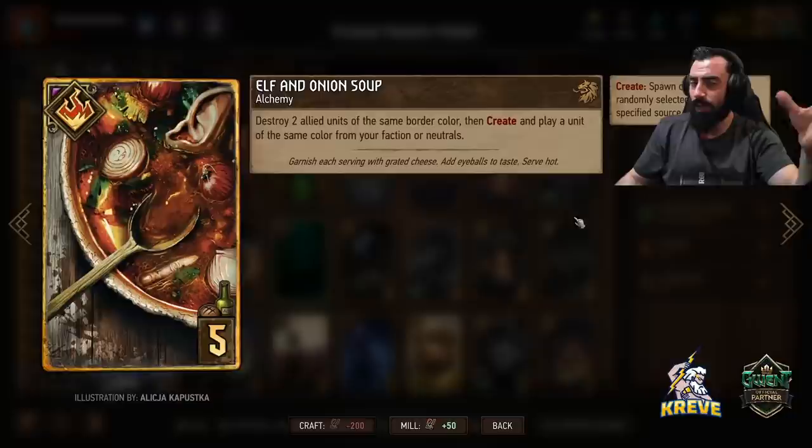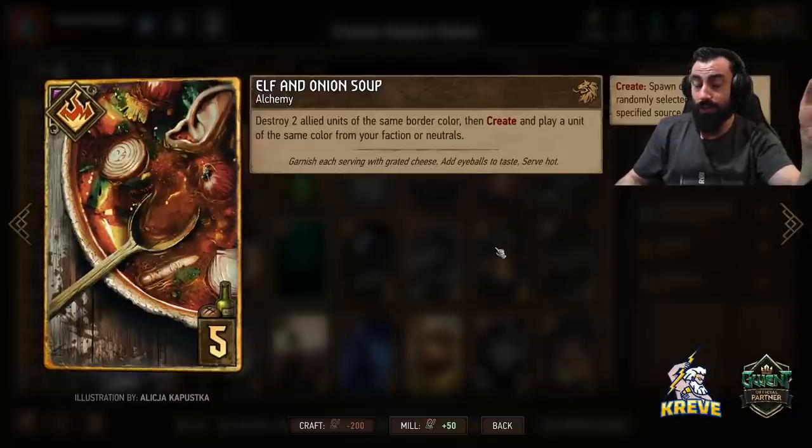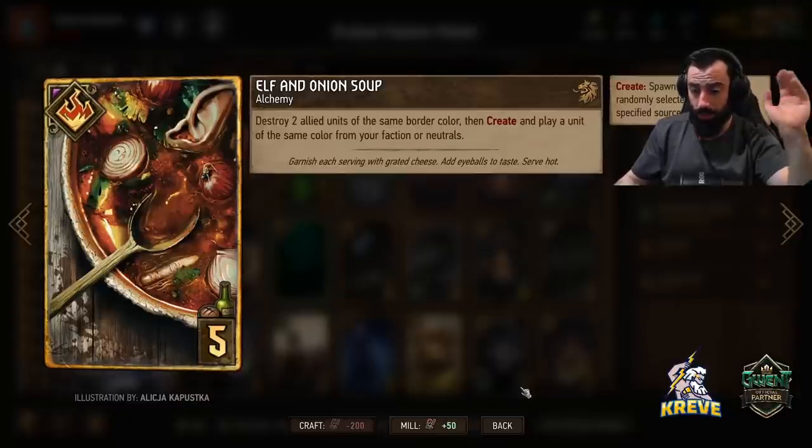Play this card flexibly as you like — wait until your opponent has some units down on the board because you might pull a removal card with this. Who knows what you're going to get; you can get some really amazing stuff.